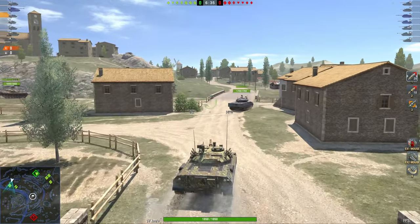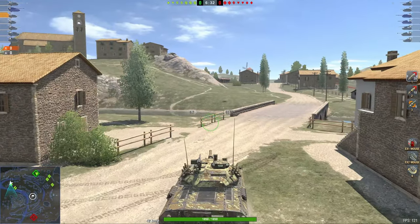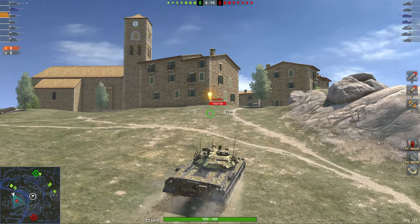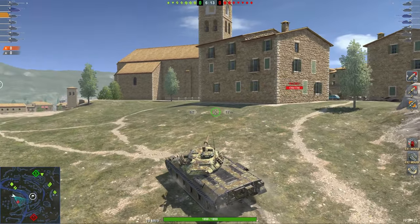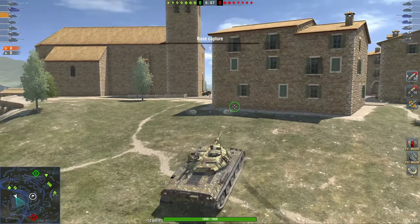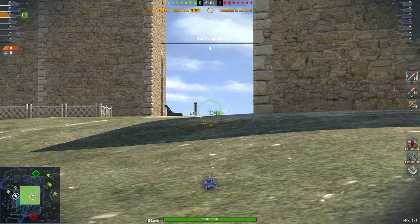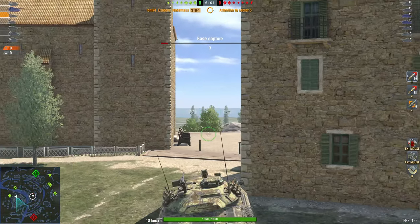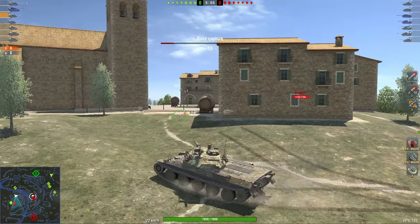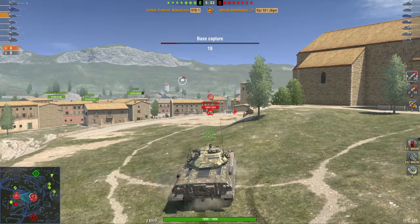The 268 somehow still managed to kill the Grille, so we'll skip over that. Now we go to a very good medium tank - the STB-1. This vehicle has 3300 DPM, 11 degrees of gun depression, but only 330 alpha. It's kind of annoying that Wargaming changed all the alpha damage on 105mm guns instead of keeping them consistent to make it easier for new players to learn.